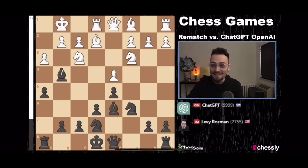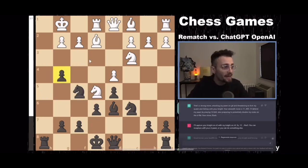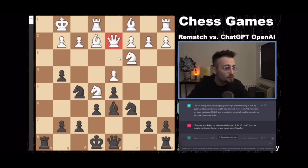I convinced it to invite danger upon itself. Now, by playing queen to d2, also preparing to potentially double my rooks on the d file.